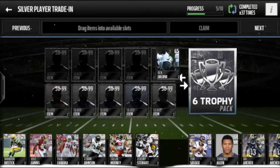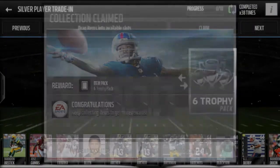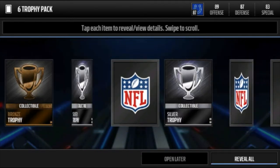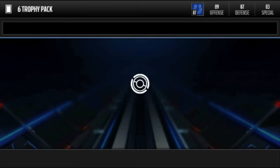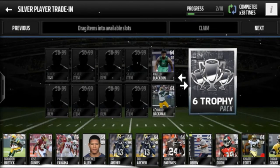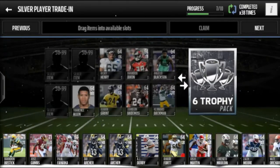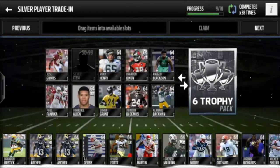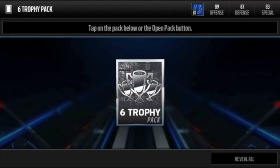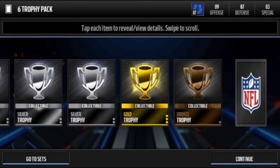I need two more gold trophies and then I think I could do the large quick sell, but I don't know if I have enough silver cards. I've got about 3k extra so if I need to buy anything I will. Silver, silver, silver — four silvers, two bronze. Oh no, not three Archer — I like that guy, I want to have him on my team. If I ever want to sell, I will, but I don't want to.